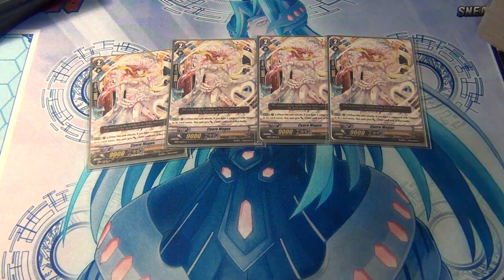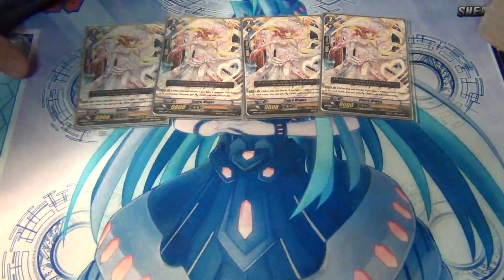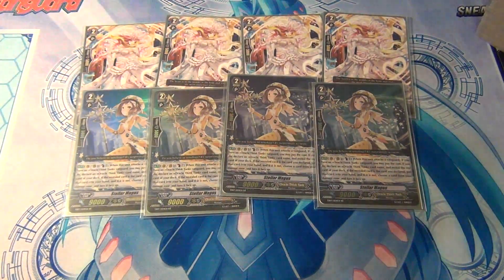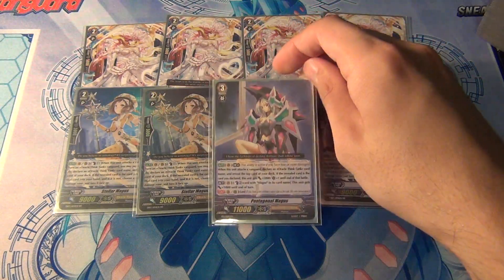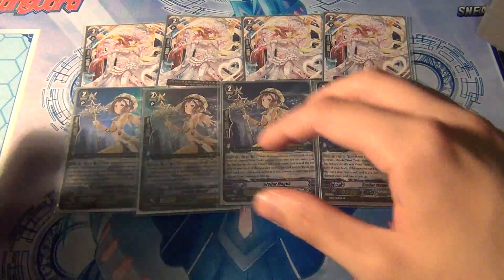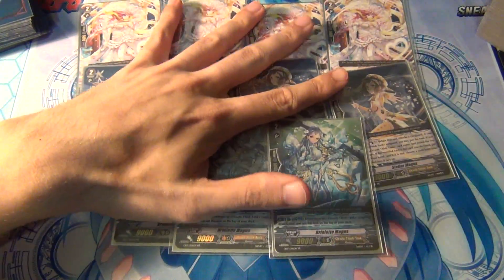For grade twos I'm running four Kua Magus — it's the 12k Magus attacker, not much more to say about it — and then four Stellar Magus. Stellar Magus is one of the main cards; I would recommend running three to four copies. It's how you're able to combo your limit break skill with Pentagonal Magus to ensure that Pentagonal Magus will be able to get her 5,000 and one critical. The other grade two I'm running is four Brulet Magus — you could run three of these and just run 11 grade twos.